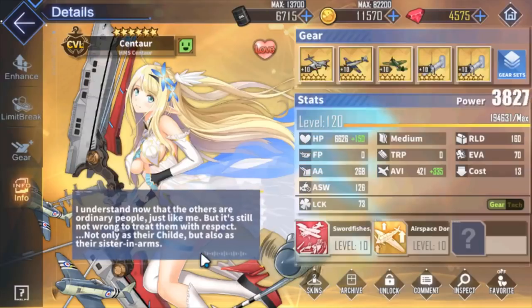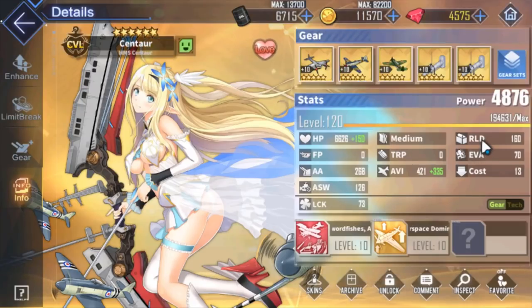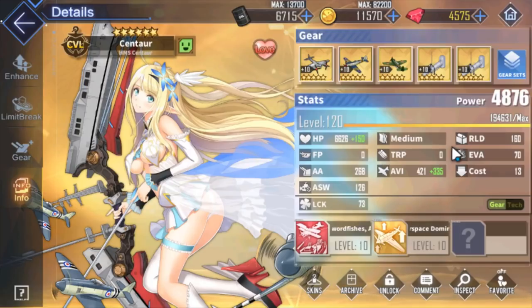Next we have Centaur. Her skill Airspace Domain triggers when launching an airstrike: it increases the main fleet's aviation by 15% and firepower by 10% for 8 seconds. She works for both carriers and battleships. She also has very high reload, so she's pretty much always going to go first. Very solid ship, especially for carrier setups where going first matters.